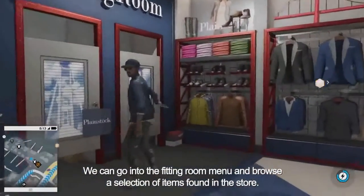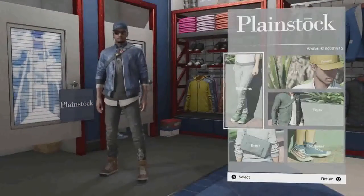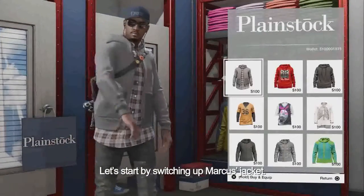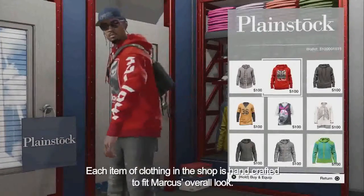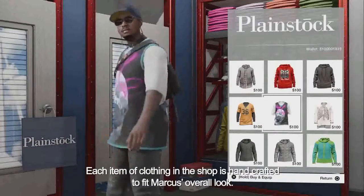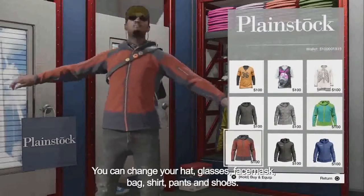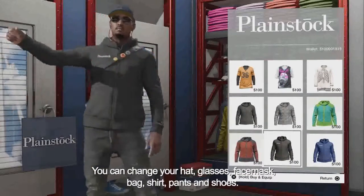We can go into the fitting room menu and browse a selection of items found in the store. Let's start by switching up Marcus's jacket. Each item of clothing in the shop is handcrafted to fit Marcus's overall look. You can mix and match any pieces of clothing you want — you can change your hat, glasses, face mask, bag, shirt, pants, and shoes.